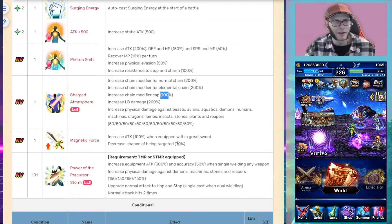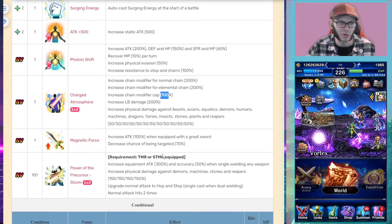Her chain modifier cap is based at 100%, so you only need an extra 100%. She has 50% built-in killers to everything. If she equips her TMR or STMR, she gets 300% equipment attack when single wielding and 150% killers to demon, machine, stone, and reaper. Her normal attack also upgrades to Hop and Stop, which uses Bolting Strike chaining and fills the LB gauge to all allies.